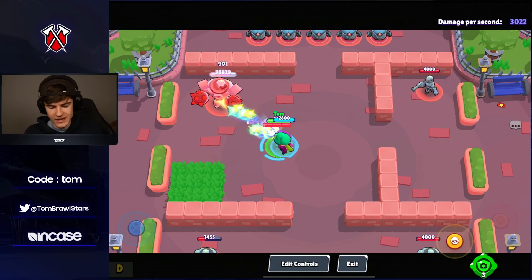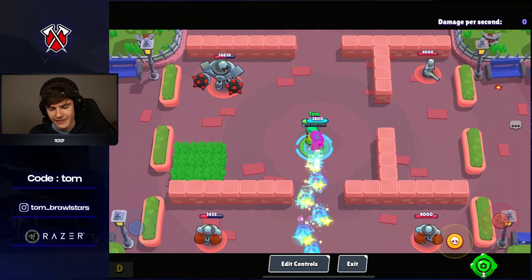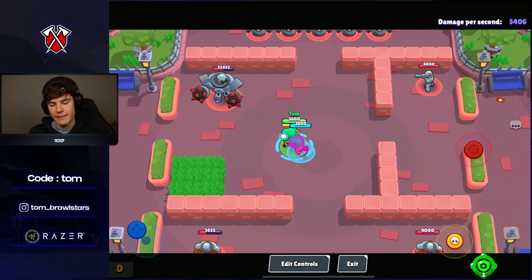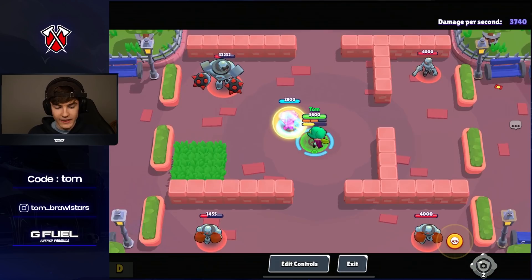Lola has one of the most insane damage per seconds and just damage in general that I've ever seen. The reload speed is quite slow, so that's not going to help, but when you have that super, you want to ultra aim it — which is going to put it straight on top of you. Wherever you're shooting it's pretty much going to follow, and this is the best way to play that super unless you're against a Penny or something like that.